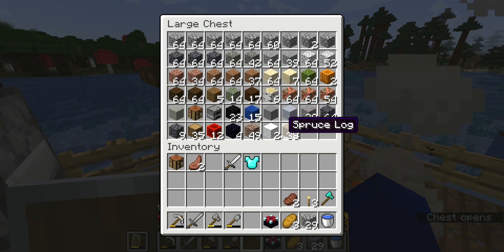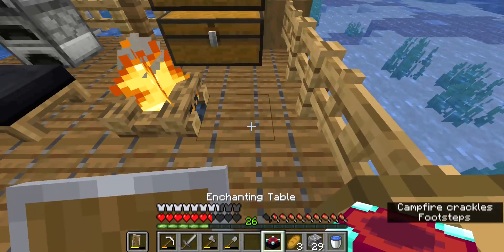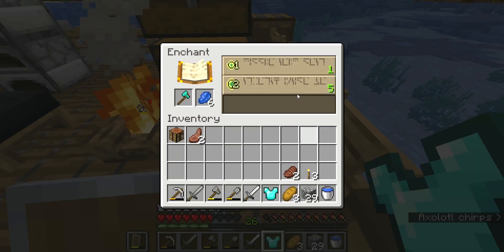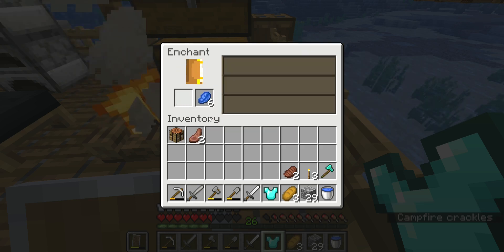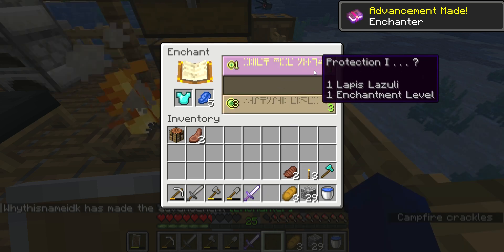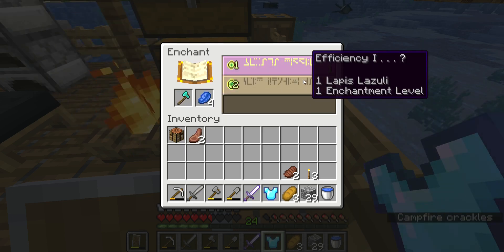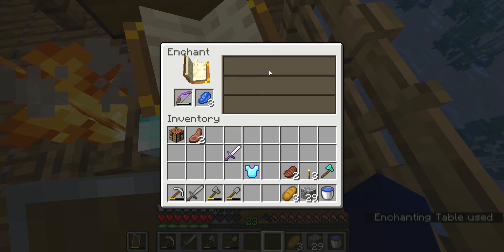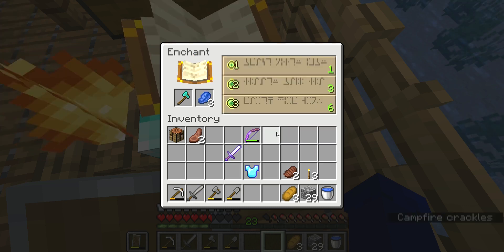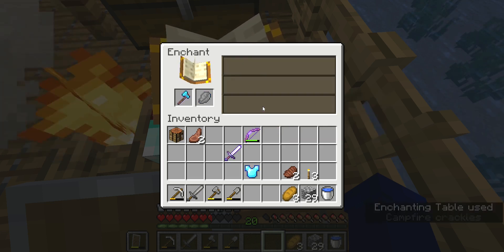We have 26 levels, so I'm just gonna do some basic enchantments. And then maybe we'll do a bow or two. I don't want Unbreaking or Efficiency — just Sharpness. Sharpness one. Protection one. Protection one. I don't know what I'll get. I don't want Efficiency. If this is just Unbreaking and nothing else, I will be angry. Enchantments can be one of the most frustrating parts of Minecraft.